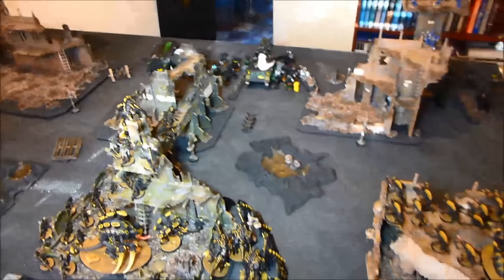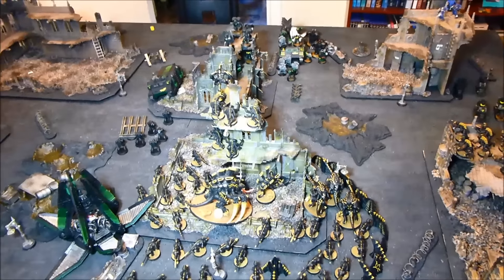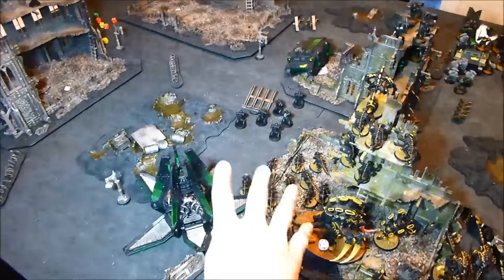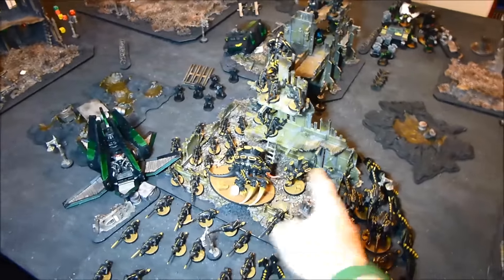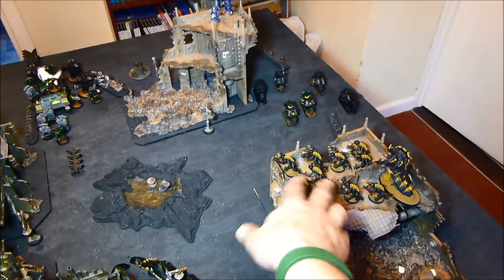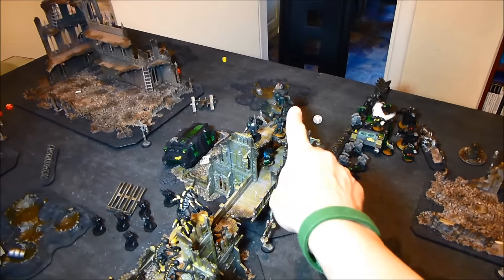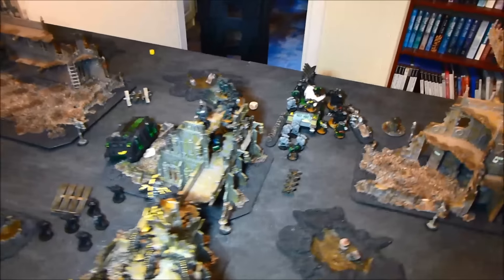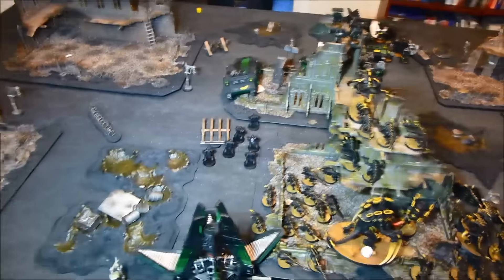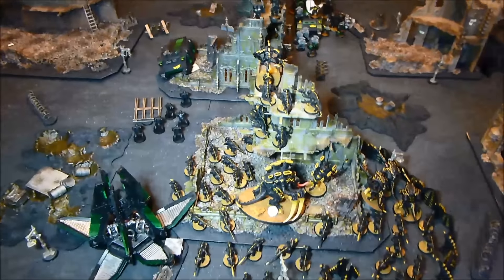Space Marines turn one. The Drop Pod landed and the ten Sternguard got out and shot my Tervigon — I lost two wounds, but the building and Venomthropes gave me a 2+ save. The Devastators shot the Tervigon but failed to wound. The Bikes moved up and rapid-fired my Genestealers — I lost one in the building. Assault Marines moved up and shot my Genestealers, killing a couple more, then tried to assault but were slightly out of range. The Centurions could only snap shots. The Thunderfire Cannon scattered onto the Sternguard — four died and they failed leadership and ran. The Scouts shot my Tervigon but missed.